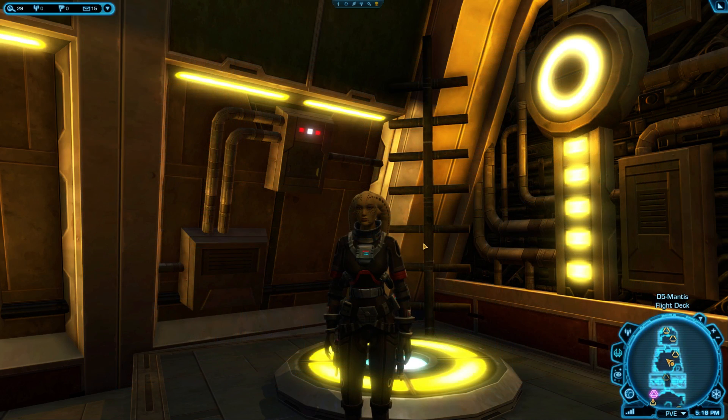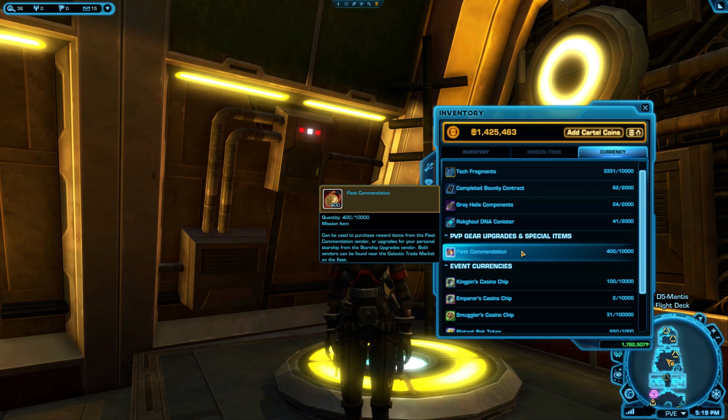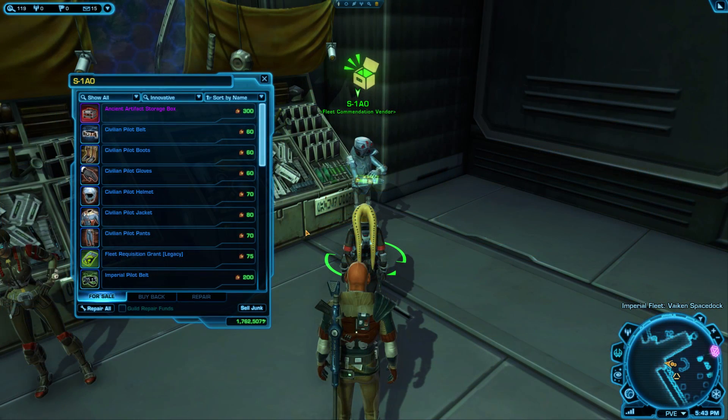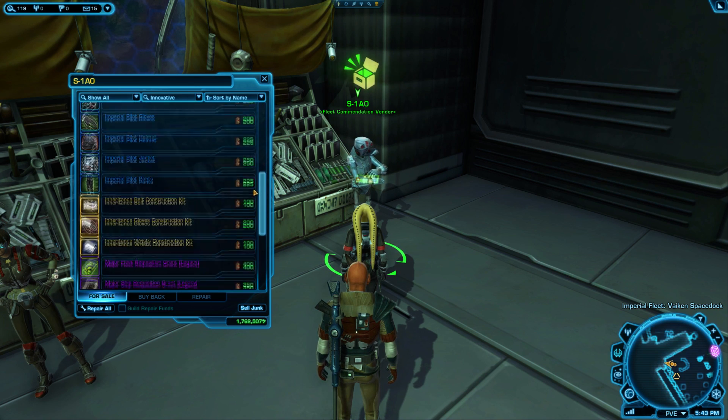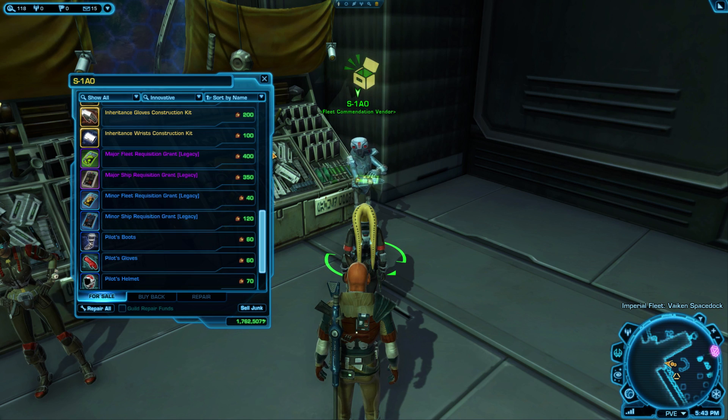As you play GSF, you'll also earn a separate currency called fleet commendations, which can also be earned from the old-school solo space missions. You can use these to buy cosmetic rewards, old-school space missions gear, and also some items that grant ship requisition or fleet requisition that are legacy bound, meaning you can send them to any of your characters on your server.